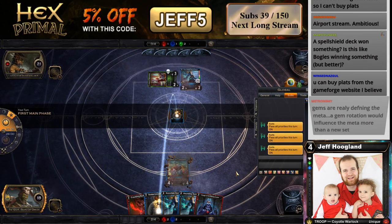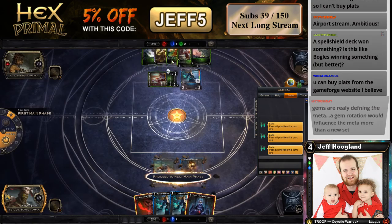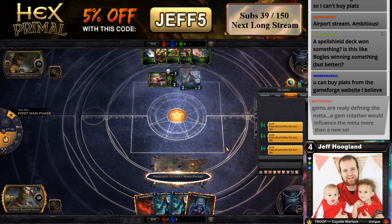I hope they rotate the Spell Shield gem sometime soon. So what has he got in his hand? He's got Wellspring, Periwinkle, Eye of Creation. Oh, he's got Periwinkle — hmm. Maybe I was a little bit too aggressive using my burn when I did. Yeah, Periwinkle didn't occur to me.